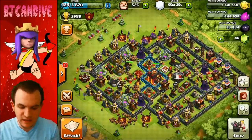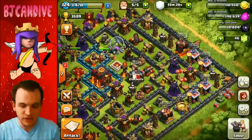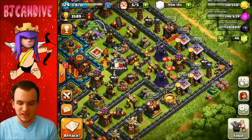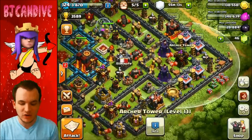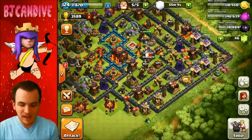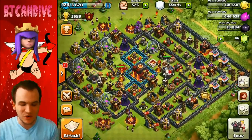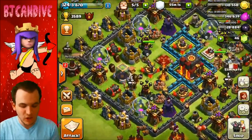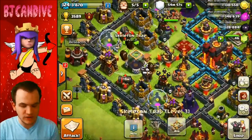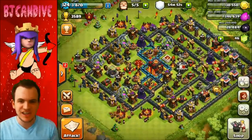This one's a little different because the teslas are on this side rather than near the Town Hall. The reasoning is that a lot of people will go for buildings on the outside thinking they can pick them off, then they'll have to deal with the teslas, which are going to kill off a lot of their balloons and basically only let them get a one-star or fail the raid. I put skeleton traps over here — one on the ground and two in the air. I want to see this defense in action, so we're going to watch a live raid.